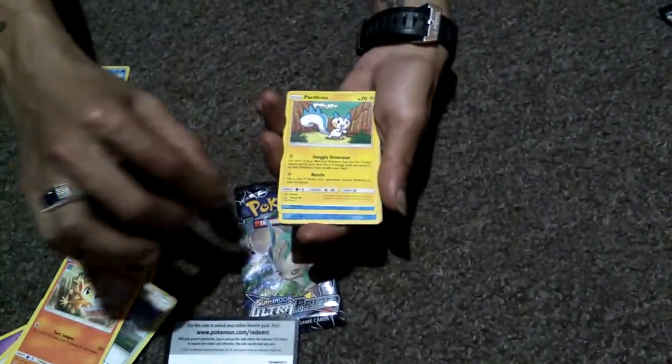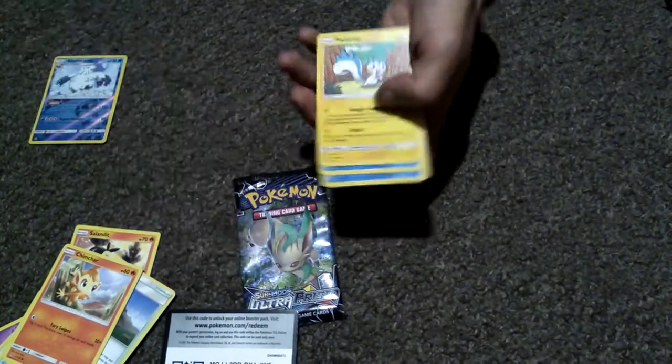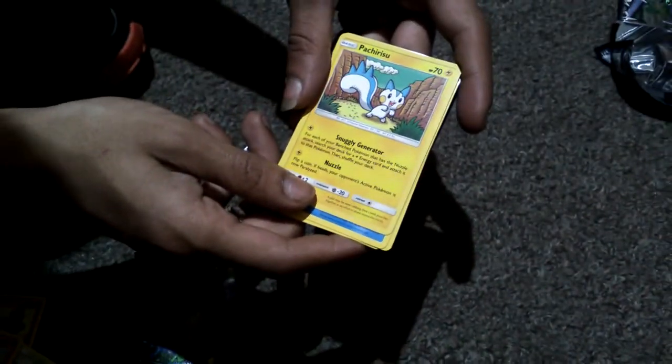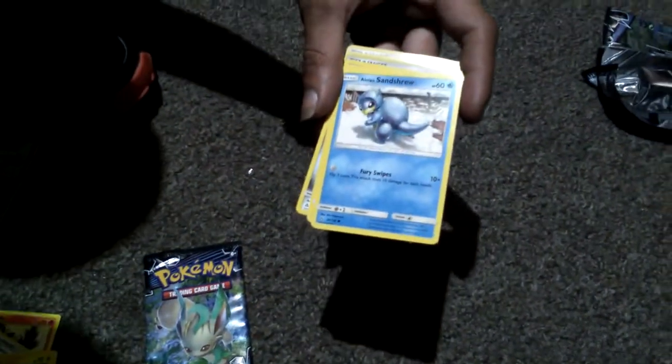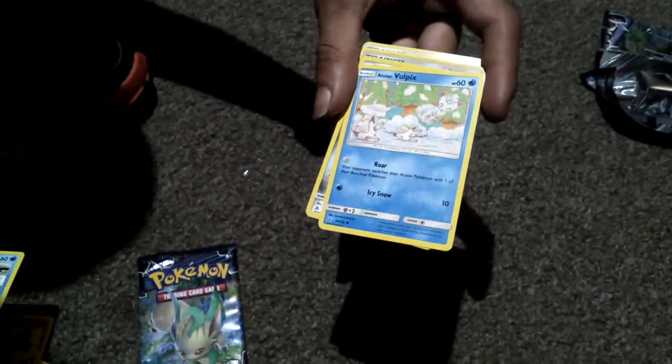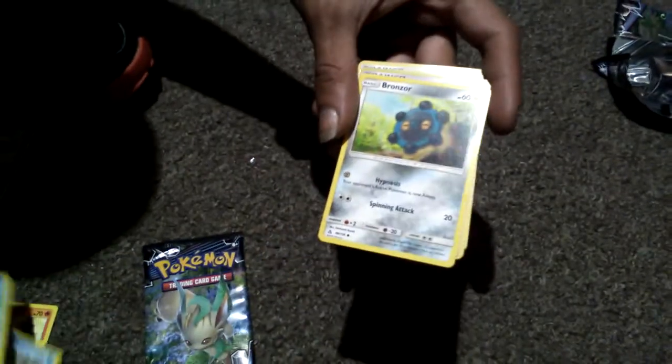Chimcha. We got a Patchi — sorry I'm going to have to turn around to read these to you guys. Patchirisu. I'm sorry about the pronunciation, I butchered that. Alolan Sandshrew — really cool card art. Alolan Vulpix, never seen the card art for that. Looks like three of them playing in the snow. Bronzor.